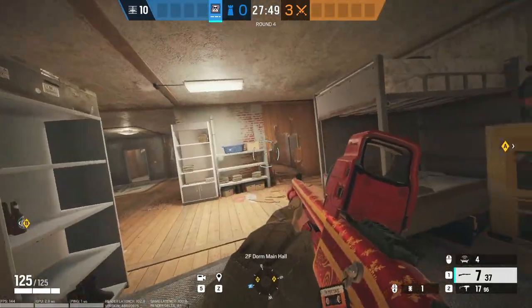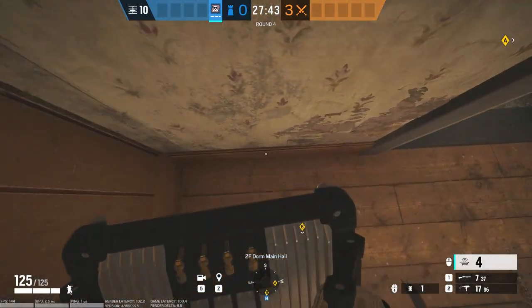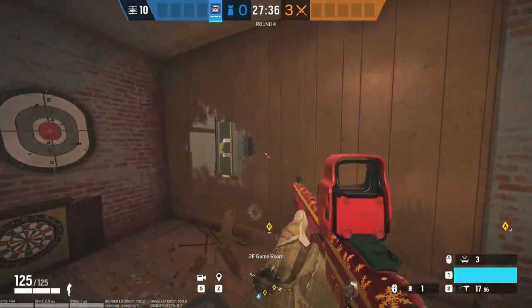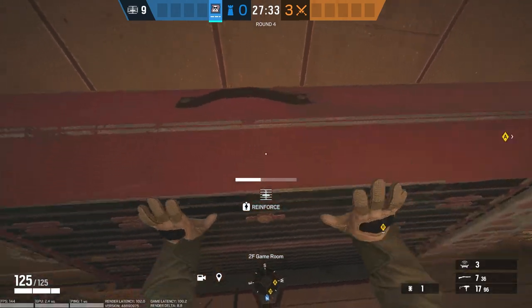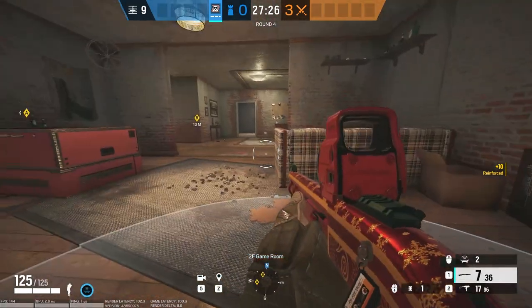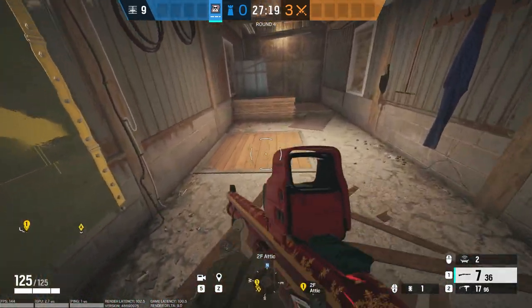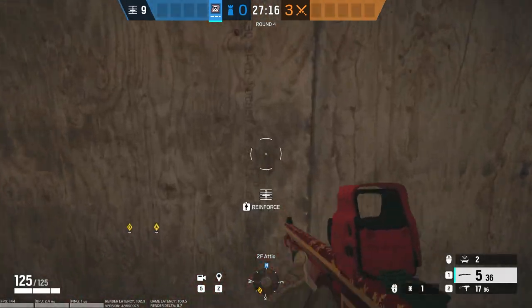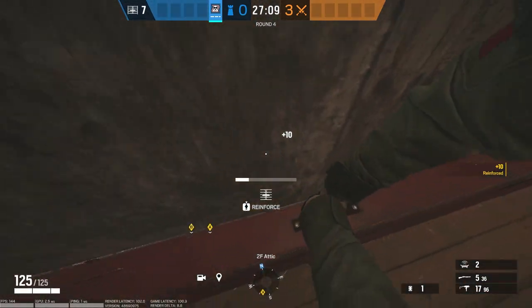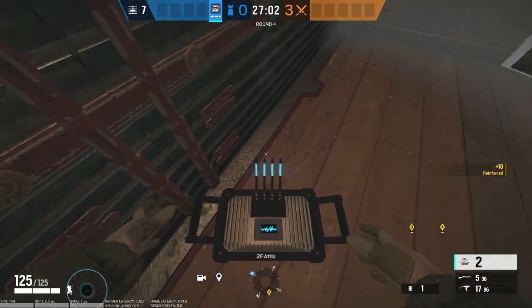For instance, if I spawn here in Kids Dorms, I'm gonna go up, shotgun the thing, and then place my white stairs jammer. Maybe shoot a drone. Shotgun out this, reinforce this, jammer. And then maybe I have a smoke, or a rook, or somebody with impact grenades who's already gotten this attic rotate, and then I don't have to worry about that as much. I can go over here, shotgun the hatch, put the reinforcers down, and then put a jammer on the wall. But like I said, there's not a one-size-fits-all approach here. It's really contextually based.